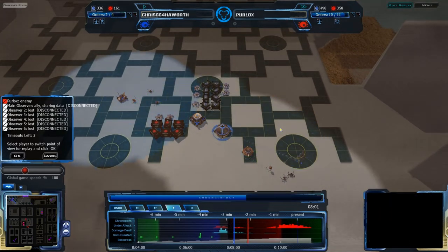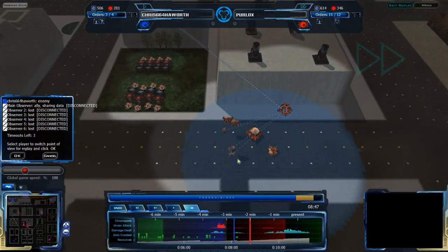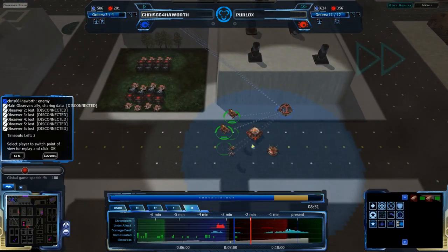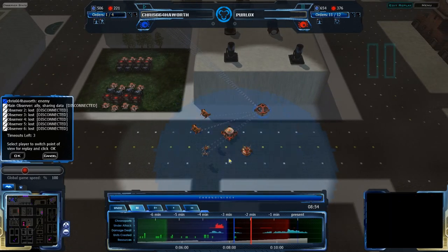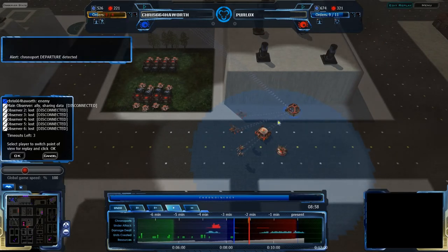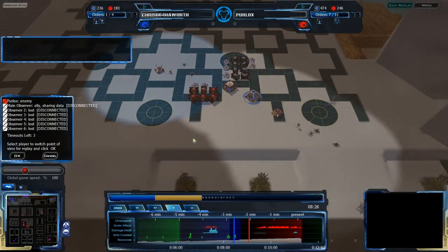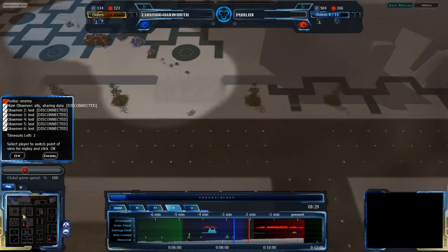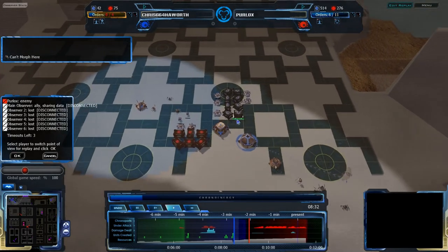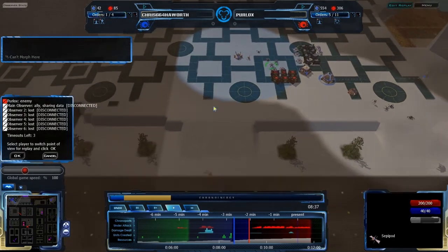It looks like Perlox is going to have an advantage. He doesn't have any chronoports going on yet, but he does have more Faro pods and can easily chronoport them back. He's doing exactly that — pausing, getting ready for a chronoport. Chronoport departure detected. The chronoports happened, but it looks like those may not have been the particular Faro pods involved. Chris still only has legal class, but he does have Sepi pods coming up — Sepi pods are a great counter to Faro pods since they are detectors and anti-air units.